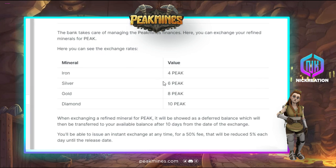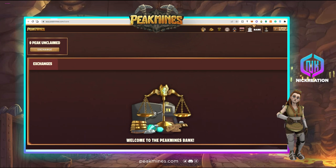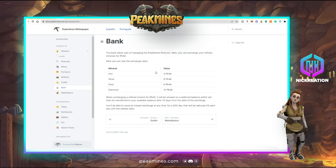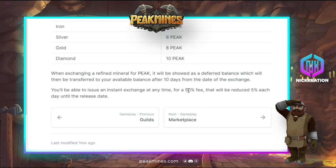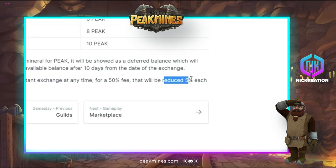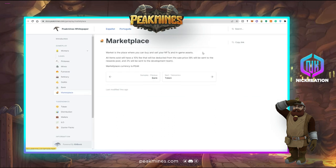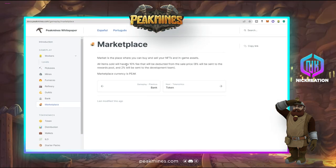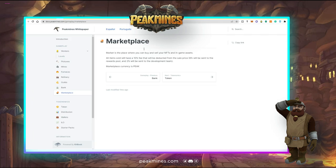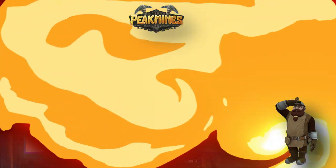Through the bank, you can exchange your refined minerals for Peak tokens. However, you cannot get the tokens right away — there is a 50% fee initially, but it reduces by 5% each day over 10 days. After 10 days, you receive 100% of the value. In the marketplace, a 10% fee is deducted from sales: 8% goes to the rewards pool and 2% to the development team. The marketplace currency is also Peak tokens.